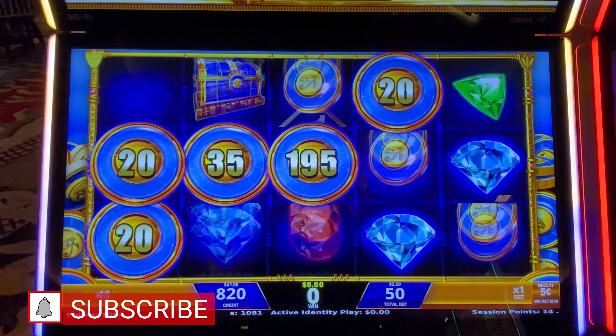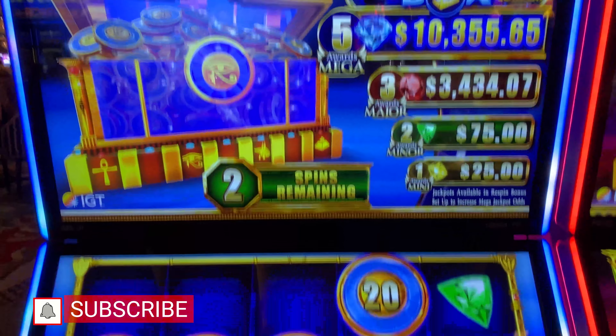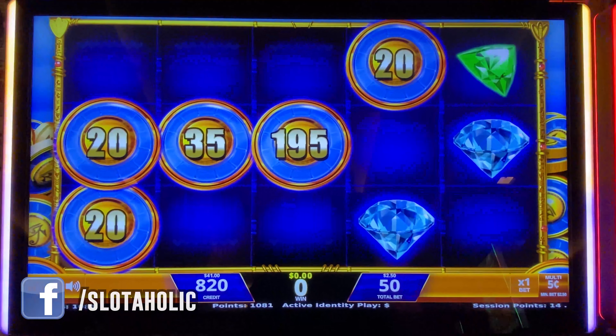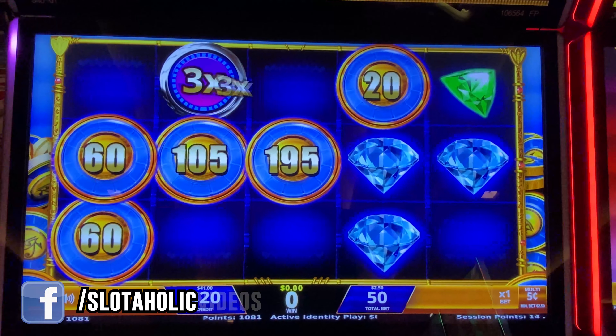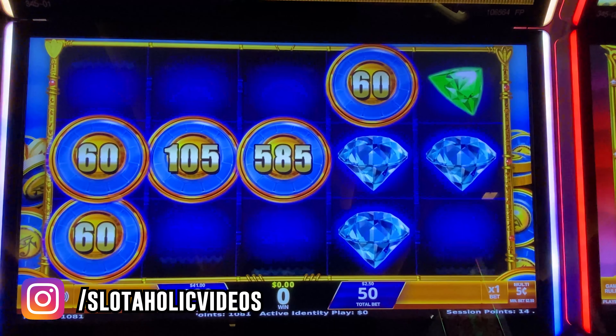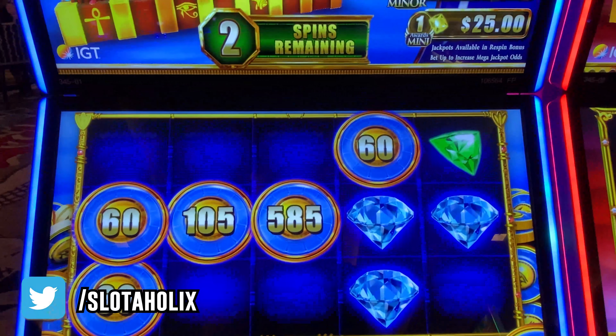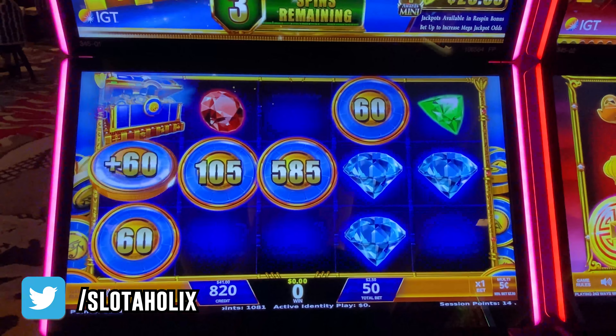The treasure chest will collect all of our coins and clear out our screen. Five diamonds will award $10,000. We've got a three-time multiplier — these are all nickels. Two spins remaining, come on treasure chest! It took all my coins.